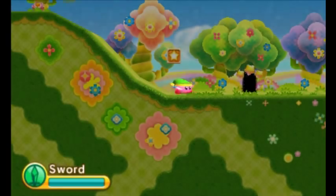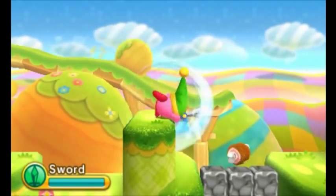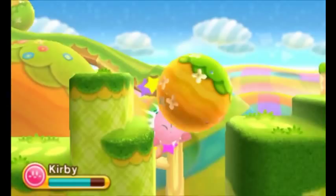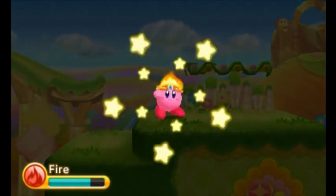Let's switch it up. I feel like sword is more versatile than cutter, so might as well use it. I forgot that it can do a spin attack - that was dumb. Well, there's a demonstration of what getting hit by a boulder is like, I suppose.